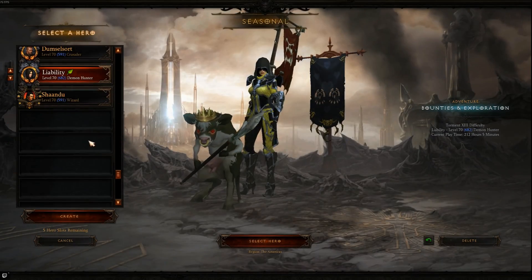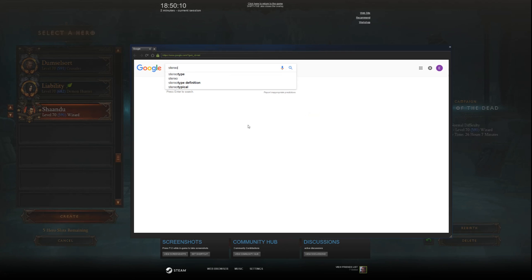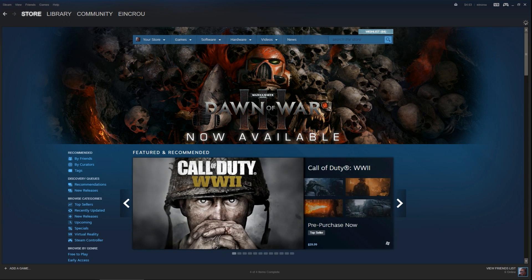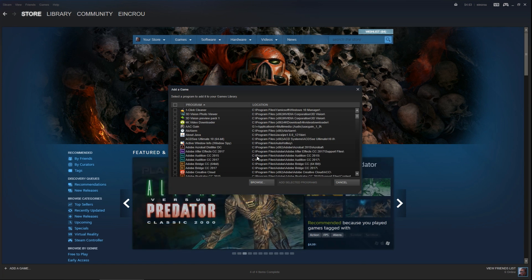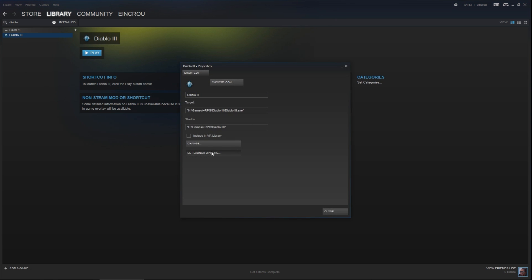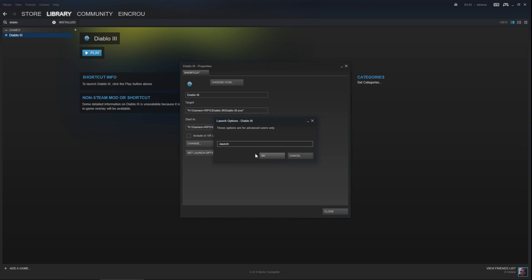So here's what we're going to do to work around this. I do thank Stereo 3D Productions for suggesting I add Diablo 3 as a non-Steam game to my Steam library, because that is the basis of how this workaround was developed. We want to launch the game directly from its main executable, Diablo3.exe, bypassing any and all launchers. Add Diablo 3 as a non-Steam game, then right click on the game in your library and go to Properties. Click the Set Launch Options button and type in dash or minus, then Launch. Click OK and then click the Set Launch button again just to make sure that dash Launch is still set in the text field. Now you're good to go and Vorpex will load with the Diablo 3 profile properly.